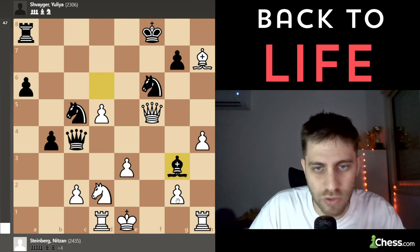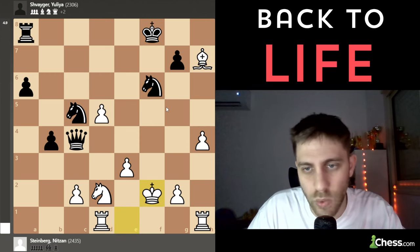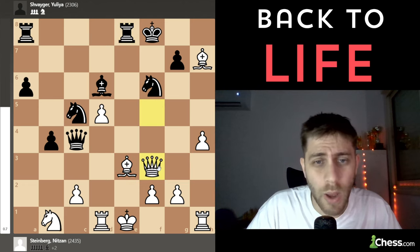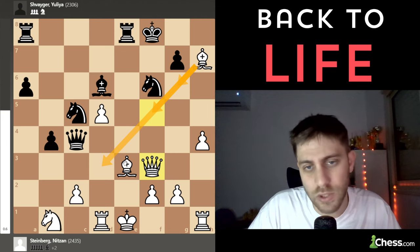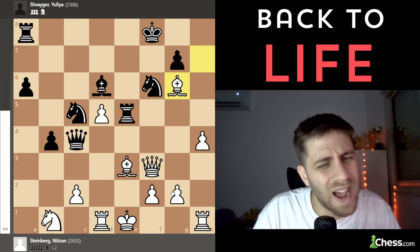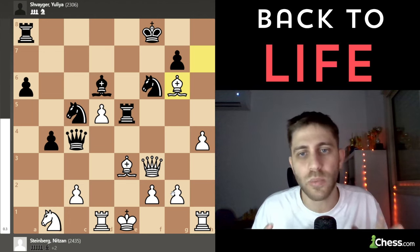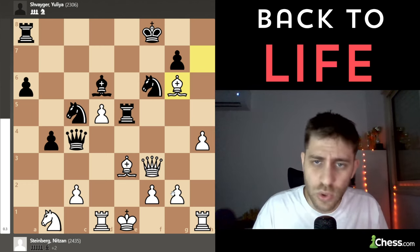I played Queen f3 because I really wanted to bring the queen back and protect the bishop on e3. For example, Knight e2 is a bad move because Rook xe3, fxe3, Bishop g3, Queen f2, and white loses. So I must think about the bishop on e3 and the square on g3. Queen f3 also gives the option to go to f5 or d3 and protect these squares.